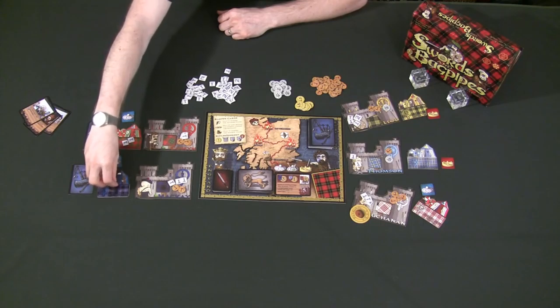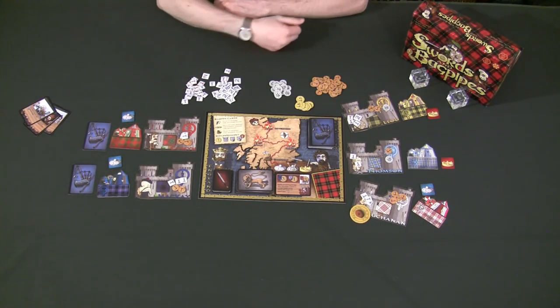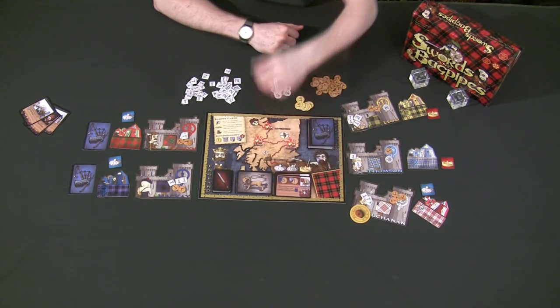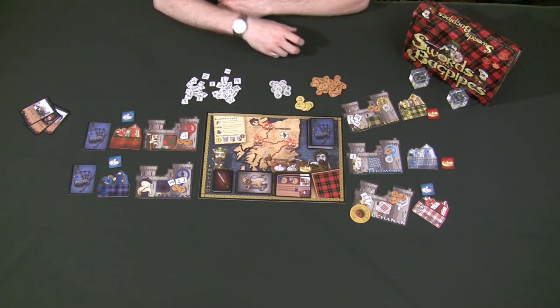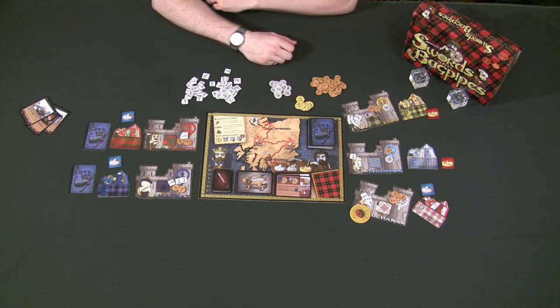You're going to end this turn and go on to another round, doing this process all over again by simply revealing another invasion card and going through all seven phases of the game. We're going to keep doing that for a total of seven rounds, assuming the invasion marker never completely destroys Scotland.